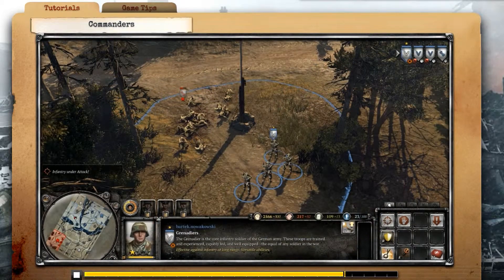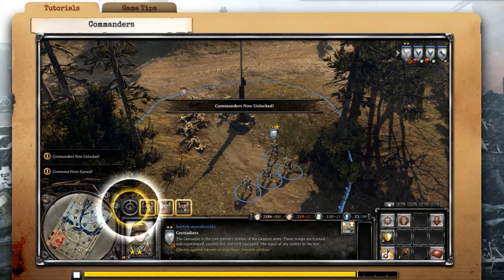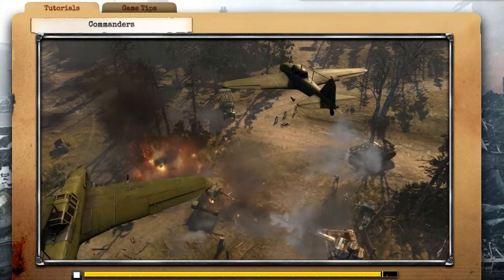Once you reach the battlefield, you must earn at least one command point to access your command loadout. Each component of the commander loadout takes a certain number of command points to open, so more powerful options will occur later in the battle.